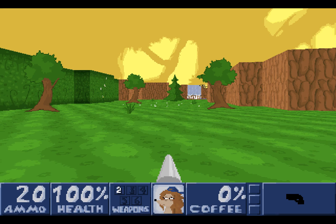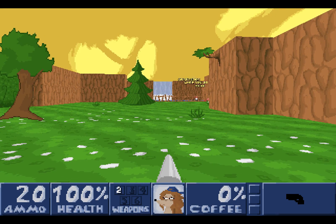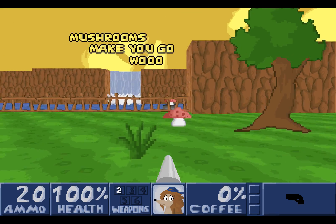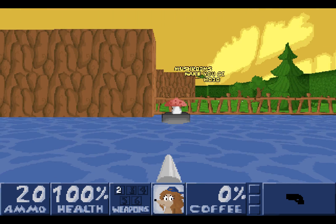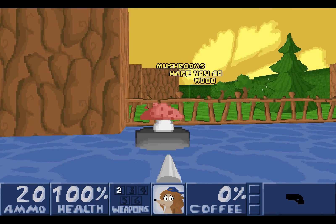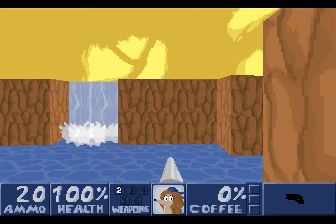Let's go forward and see the first thing that has changed, because this game is a huge homage to Rise of the Triad. We have bouncy spring pads, mushrooms that make you go woo! How much woo do we get? So much woo! We're going to be using those a lot in this game. And there's a spring pad if you want to go back, but we don't want to go back — we want to go forward.